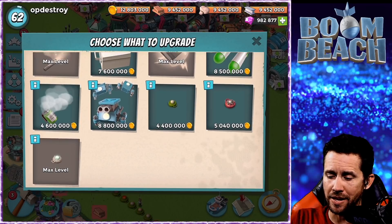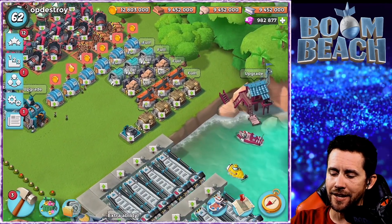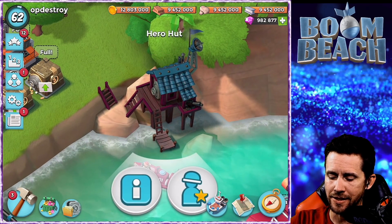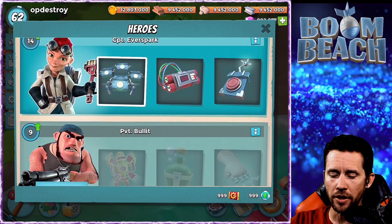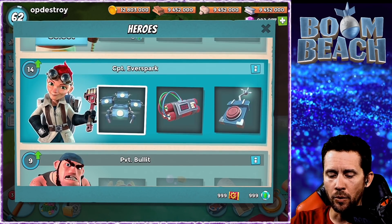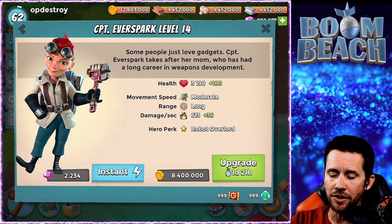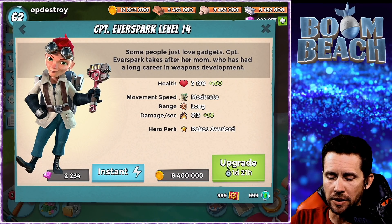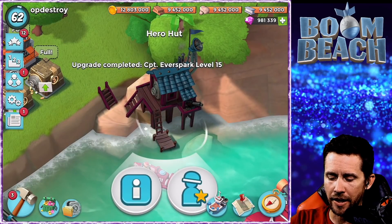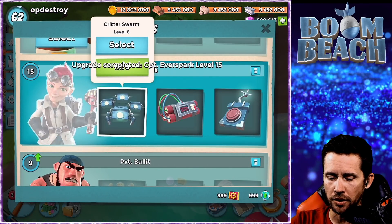Next I want to indicate that a couple heroes are getting upgrade level upgrades. We've got Ever Spark and Bullet each upgrading into a new level. With an upgrade to Ever Spark, she gets a little more health and damage per second increases a little bit. Let's give her a nice little boost and take a look at Ever Spark's new stats.